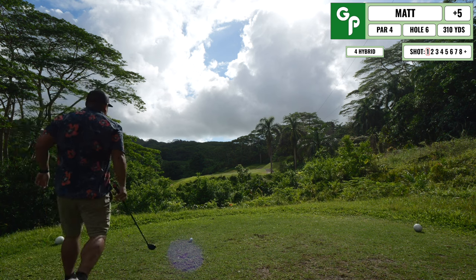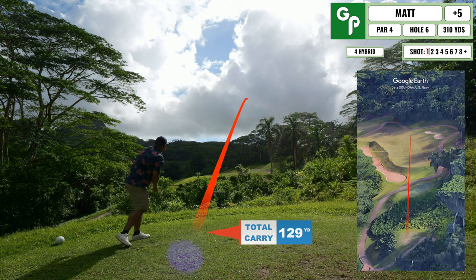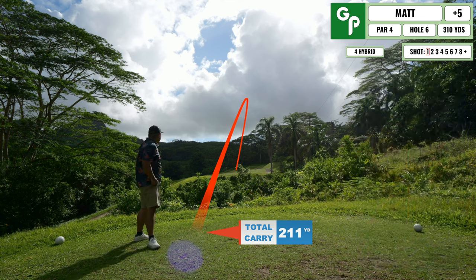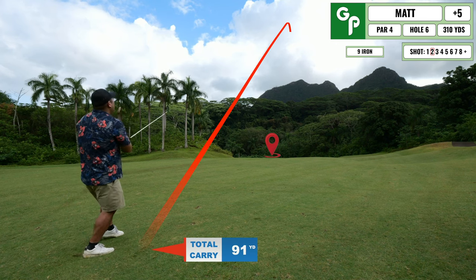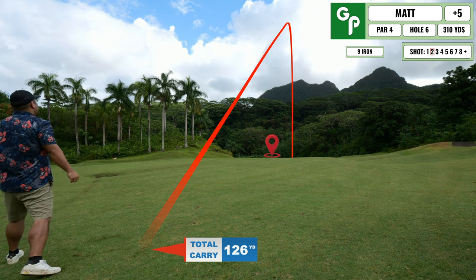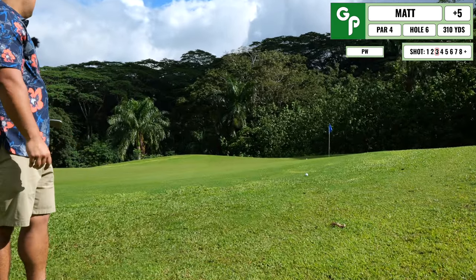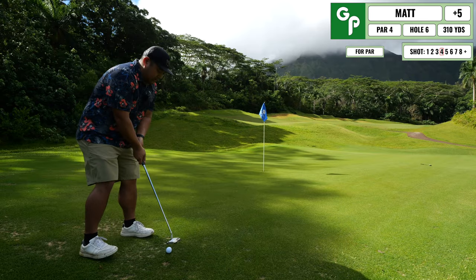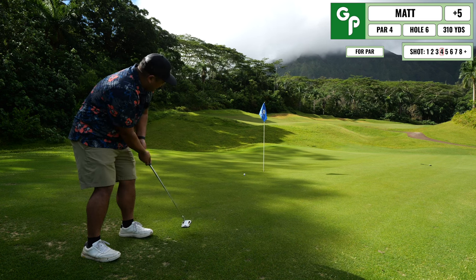Just going to go right for the center of the green. Short hole from the white tees — we're taking a fairway finder. Right at the 150. It really doesn't film well on camera, but there's definitely a lot of elevation change at this golf course. A little short — bump and run. The bump and run is universal. Speed boosted off the hill. At this point in the round, I'm thinking putting is going to be more luck than skill.